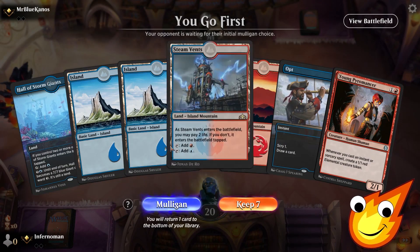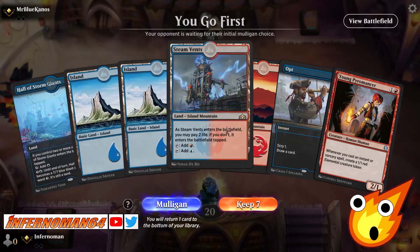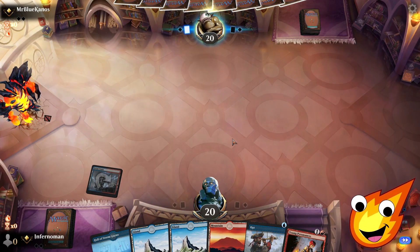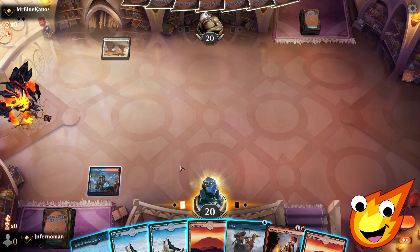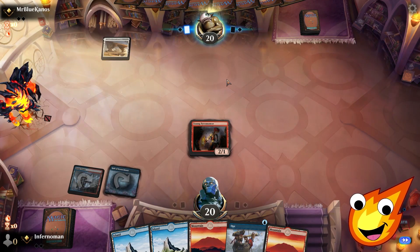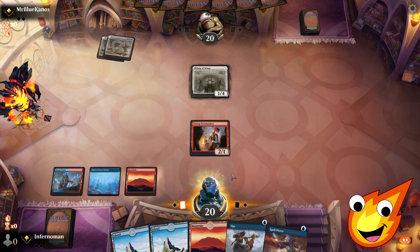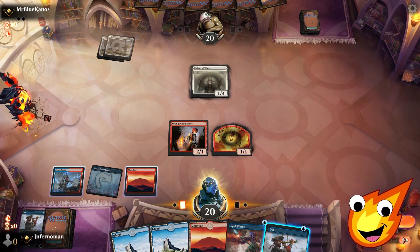Okay everybody, here we go for game two. We're playing our Izzet Tokens Army of Two deck on a budget. We've got a Young Pyromancer and an Opt — not much, very land-heavy, but let's keep this and draw into some action. We put down Steam Vents tapped. Our opponent appears to be Selesnya colors, which means removal might be at a minimum — giving us an advantage to build our army. They play Bishop of Wings, so it's Angels.